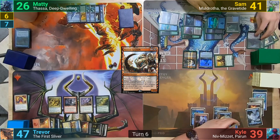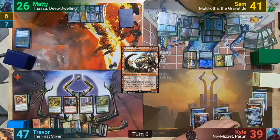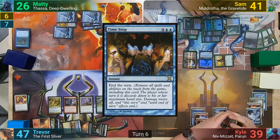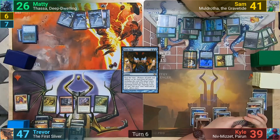Sam then moves to combat, hitting Kyle with the Elves of Deep Shadow, and passing. At the end of turn, Kyle cracks his Terramorphic Expanse to find a land. Kyle draws, plays a land, and passes. Trevor untaps, but before leaving upkeep, Maddy casts Time Stop to end the turn. Trevor has no response to this, and we then move to Maddy's turn.